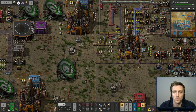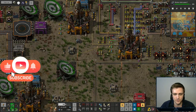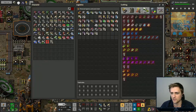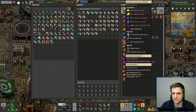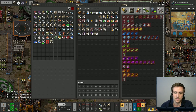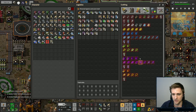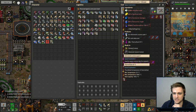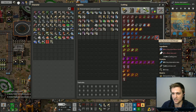Hey everyone, what is up? Hope you guys are doing well today. We are going to be playing some Factorio Space Exploration, and in this episode we are going to be working towards, finally, probably doing some Astronomic Science Packs.